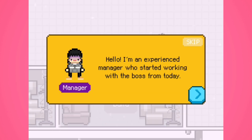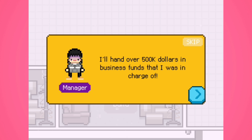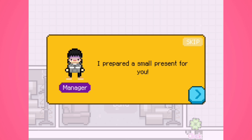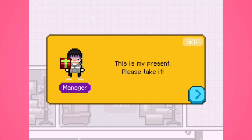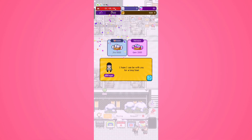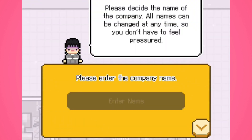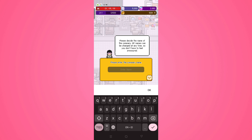An experienced manager greets you: 'Hello, I'll hand over 500,000 in business funds. I'll do my best to help you.' She gives you a present — rummaging around — and says 'I hope I can be with you for a long time.' We got 5,000 diamonds and 2,000 gems. That is so cool — I think it's because I downloaded the game on the first day of launch.